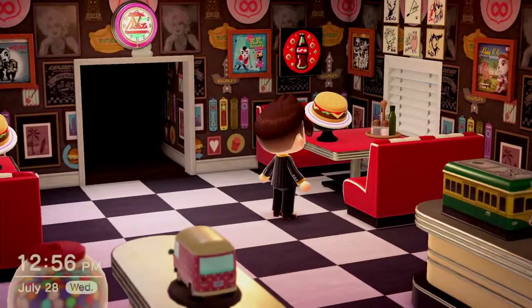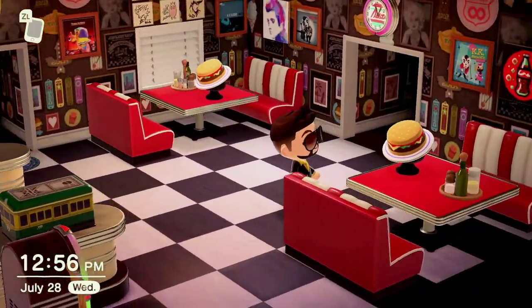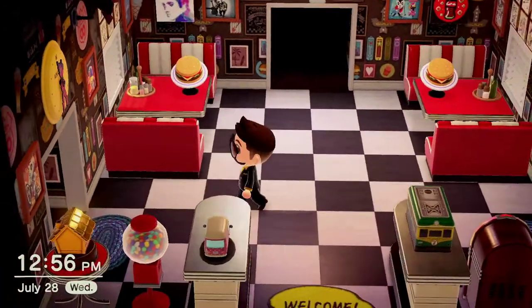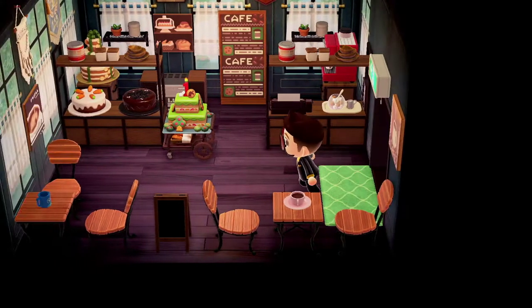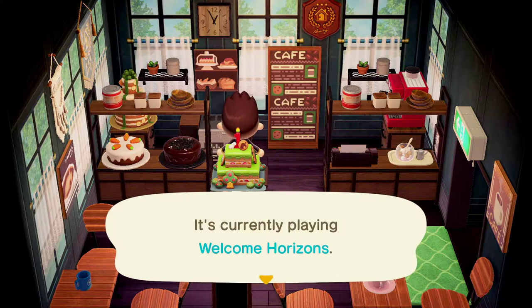Of course, you can't have a 50s dining room without someone autographing — saying hey, your burgers are good. Over to the left, maybe you'll like some coffee and cake. Over at the cafe and bakery, which has the Animal Crossing New Horizons welcome theme playing.